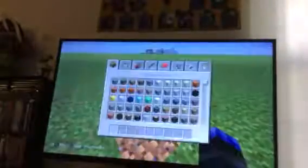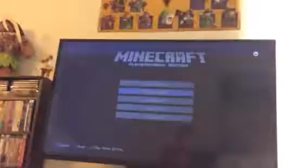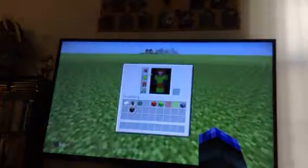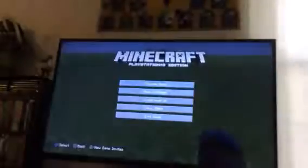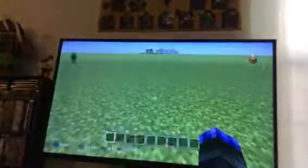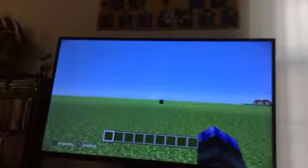There we go. Step six: go into skin packs. If you want to wear Christmas colors, you can look for Santa or look for Christmas skins. But I'm going to keep my skin and just put Christmas decorations on — you can do anything you want; I'm not your mom and dad.